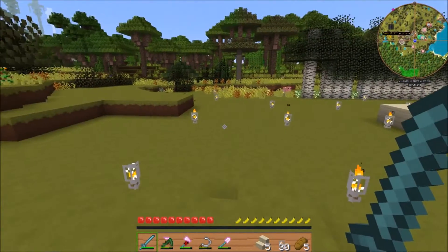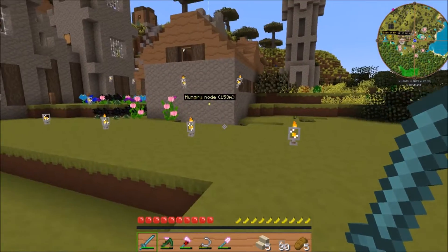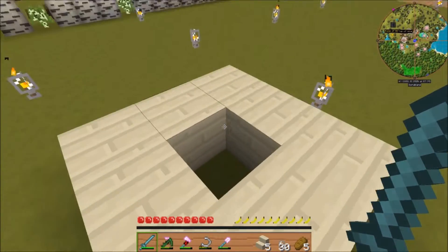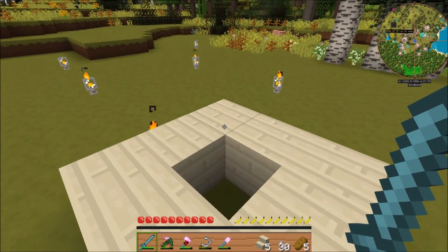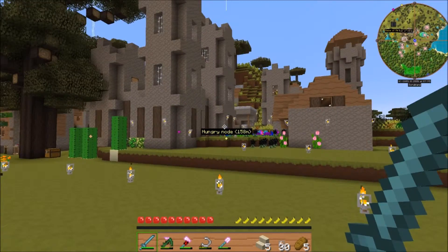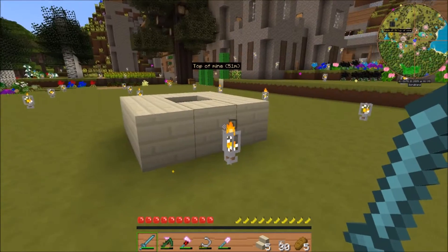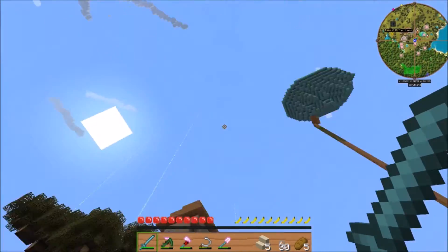I set this up basically as a gridded out area. These also keep anything from spawning out here. I set it up so that I can put a water tank here from Agri-Craft, or I can also do a Railcraft tank. It's sad but I like the look of the Agri-Craft tank better, even though I think the Railcraft tank is mechanically more suited. So I'm going to put it here — about six or eight blocks high.